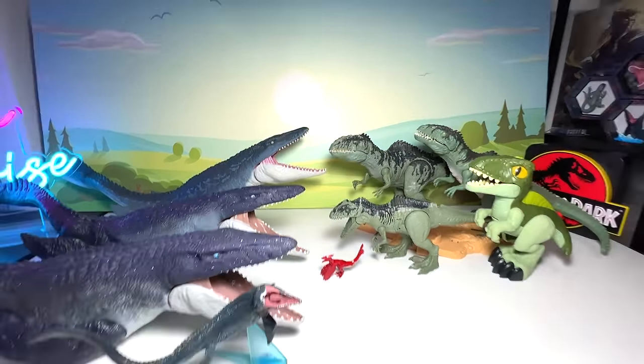I try not to get too many T-Rex figures because there are just way too many around. Next Giga figure — this is basically the Uncaged Wild Pop-Up Giga. Very cute and adorable. We still have another one from Funko Pop which I'm going to show you guys later on. Let's move on to another Mosasaurus figure.